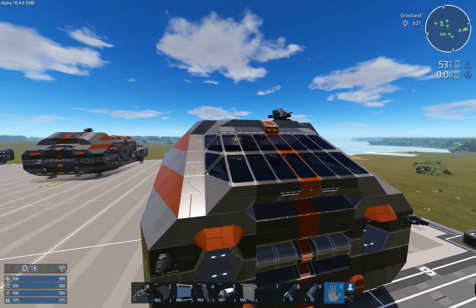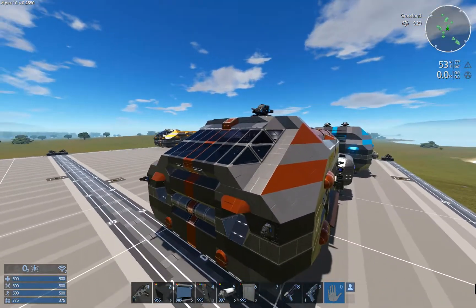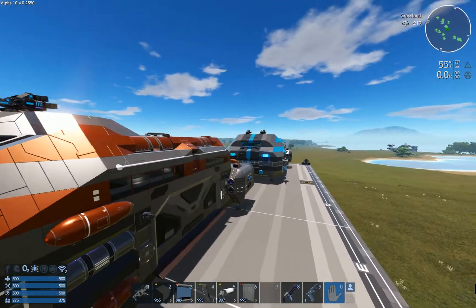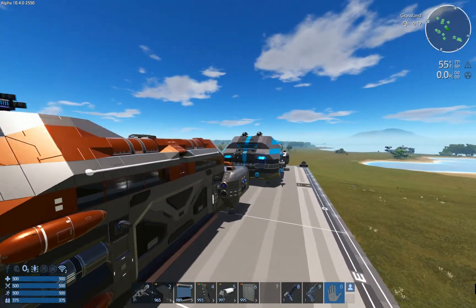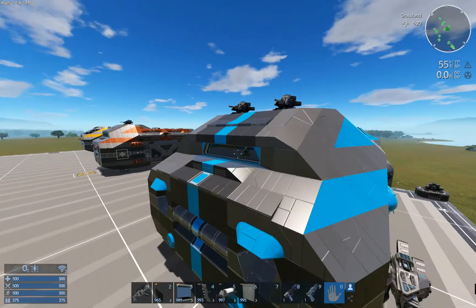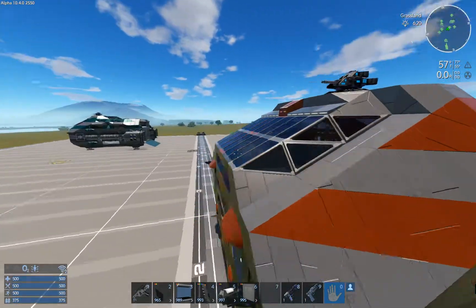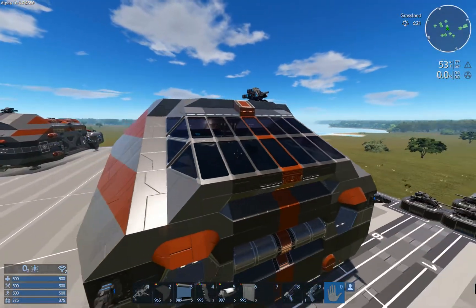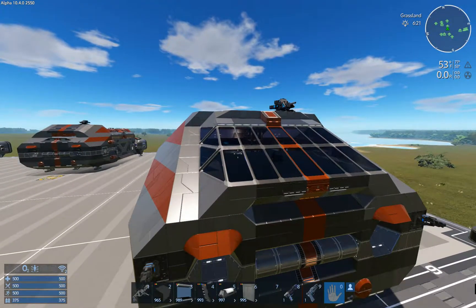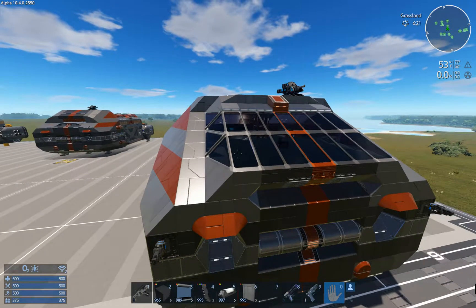Hi guys, welcome back. In a previous video I talked about this new window cockpit I was going to upgrade on this pug nose cockpit, on the level 10 version. I thought I'd bring you guys in for that and just talk about cutting and pasting between ships, if you haven't done that before.